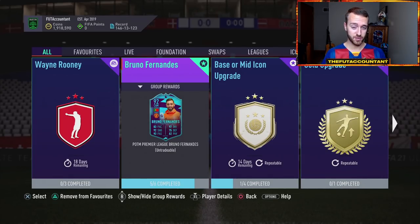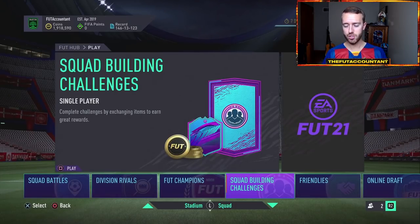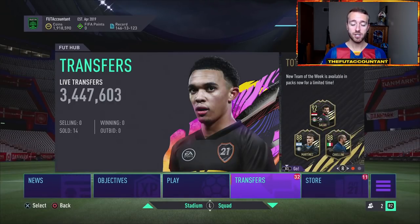I think they might release a Future Stars SBC today or on Saturday. Earlier this week, EA put out some tweets saying they're going to release a Future Stars striker from England as an SBC during the weekend. They didn't tell us exactly what day, but it will be at some point during the weekend. So let's talk about the market.